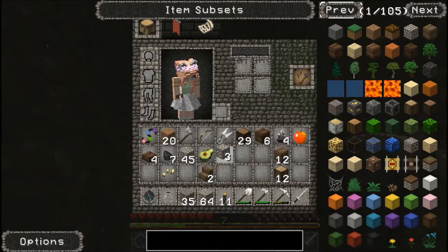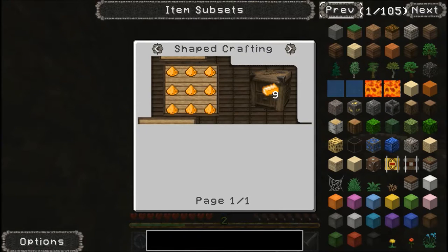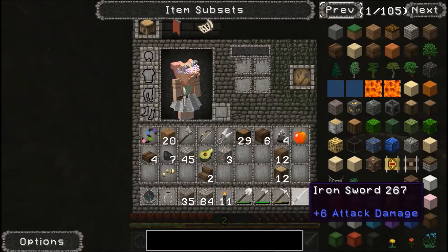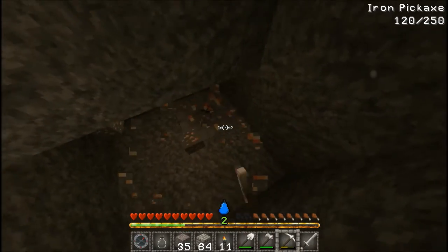We don't really need the rose gold — I don't think we can craft anything useful out of it. Rose gold ingots can make rings, and there's a rose gold lock. We're not going to use that mod, so I'm probably going to wind up removing it, but I'm going to mine it anyway.